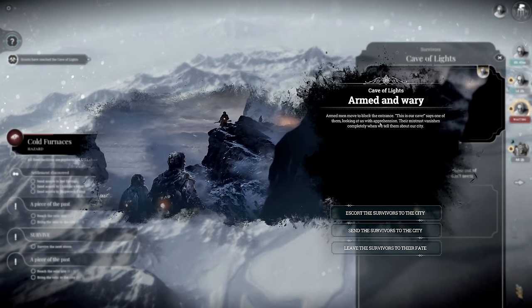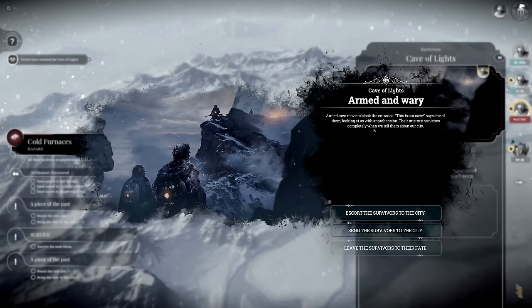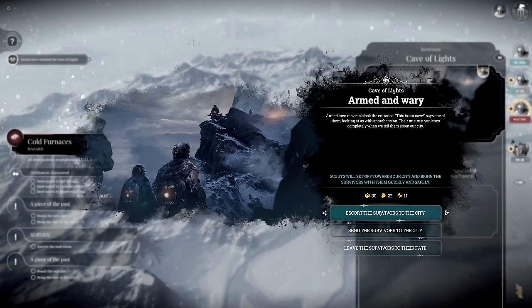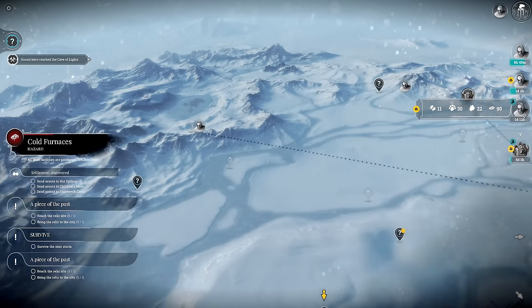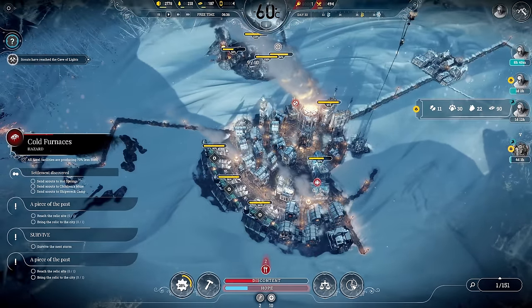Cave of lights - armed men moved a block to the entrance. 'This is our cave,' says one of them, looking at us with apprehension. Their mistrust vanishes completely when we tell them about our city. We get engineers - 30 of them. Let's escort them back home. There's nothing really of super interest left - we have some resources there, 90 steel, and lots of survivors are now coming in.